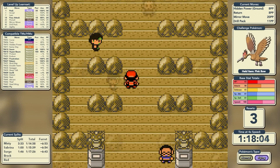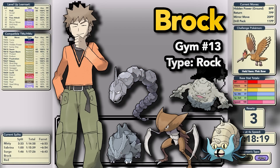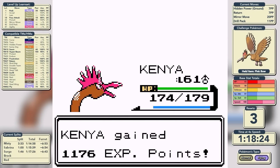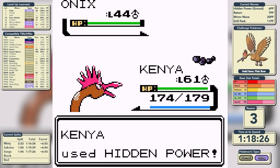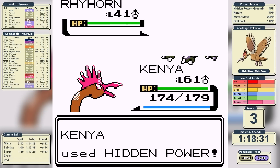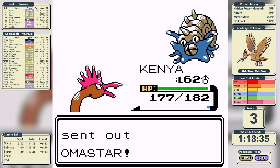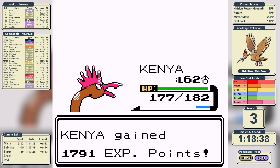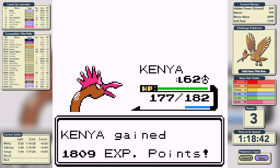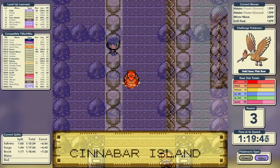We move on into Brock's gym. Brock has a type advantage over us but we still have Hidden Power Ground — one-shot on Graveler, two-shot on Onix as he uses Bide, which was incredibly useless. Rhyhorn puts up no resistance whatsoever as we grow to level 62. Omastar isn't a star performer and neither is Kabutops — they both go down to a single Hidden Power Ground as well. We've defeated Brock in a time of 1 hour, 18 minutes, and 44 seconds.